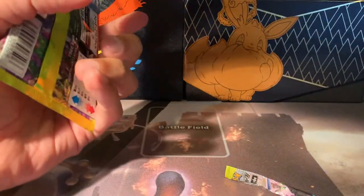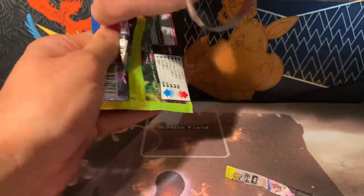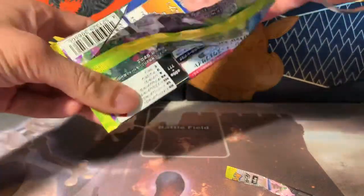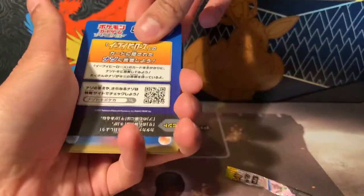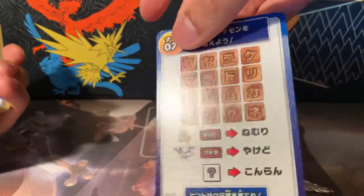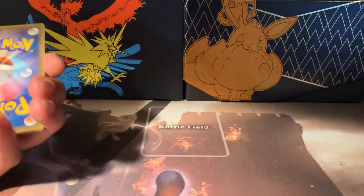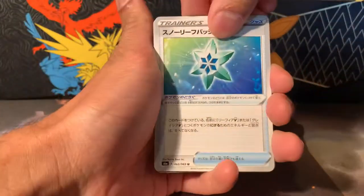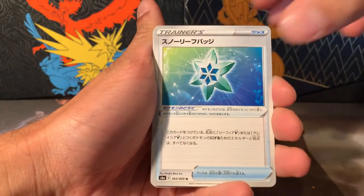I'm going to be pretty slow with this because I don't want to mangle the packs. I don't want to use scissors or anything, because you know what happened last time. So I'm very slow with opening and I might even do the card trick. You get this little puzzle thing with hieroglyphics which is quite cool. One card from the back — let's start.